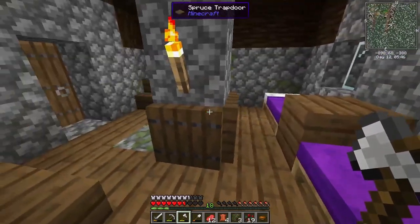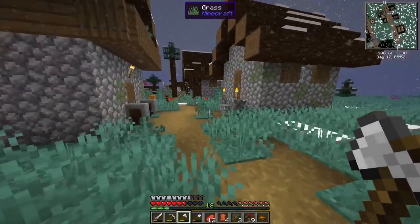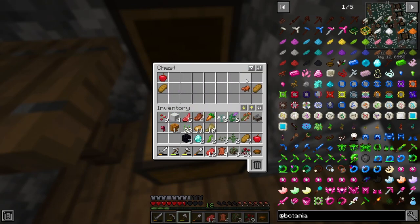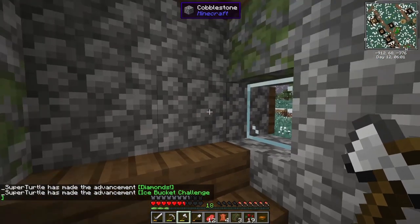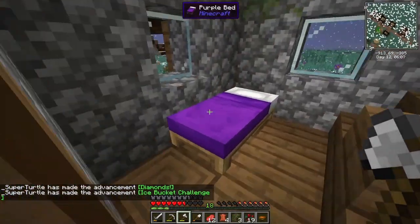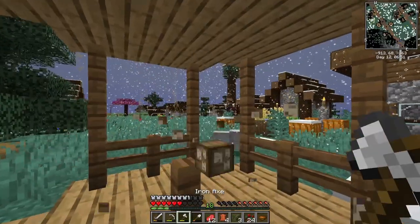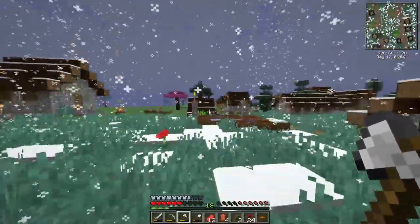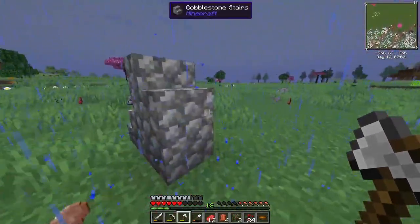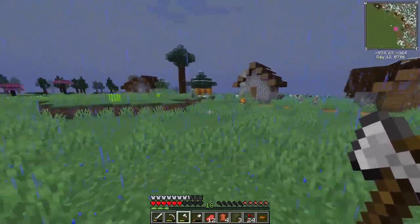Oh wow, this is a little cozy house — I like how that's done, that's pretty neat. Oh man, we got our first diamonds and obsidian! That's legit — diamonds! The ice bucket challenge has been completed, thank you Mr. Village. I'm going to take this bounty board with me back home. I didn't see any sugar cane unfortunately, which is a big bummer, but I'm going to pick up this stuff.